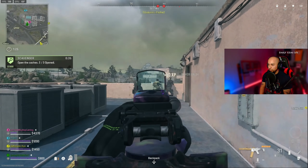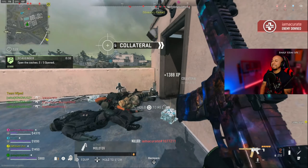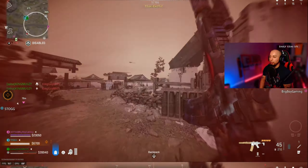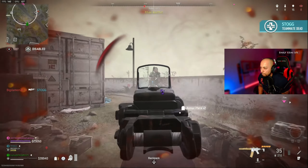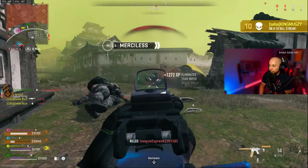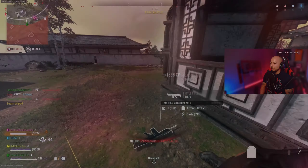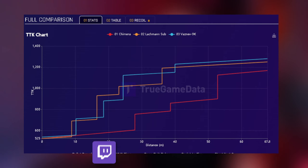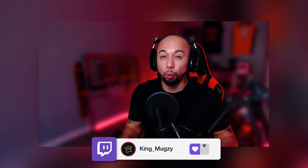This Chimera SMG build has a faster TTK than any SMG in Warzone right now. Oh, this Chimera is nasty. For today's video I'm going to show you the best weapon tuning and best attachments. This Chimera build has a better TTK within 10 meters compared to the Lockman and the Vasnev — it actually destroys them — and it feels so much better on Ashika Island.